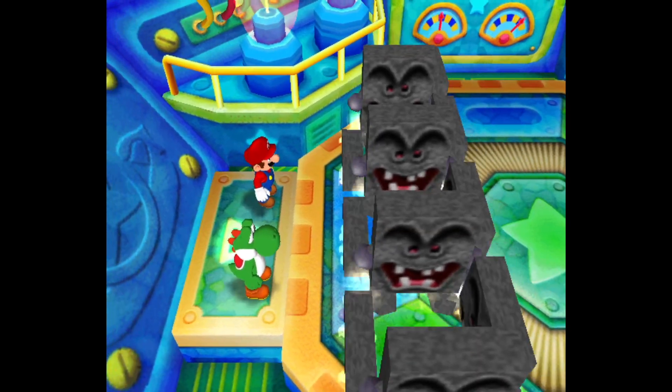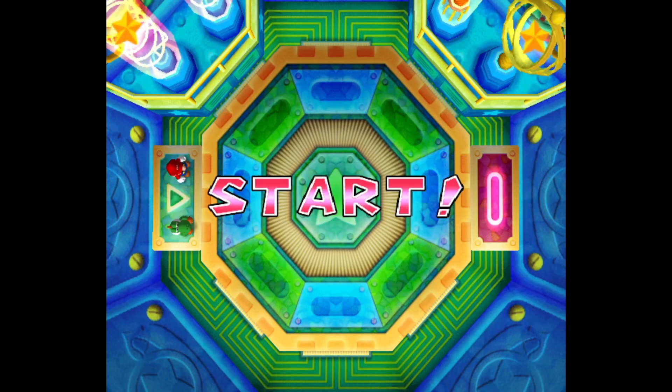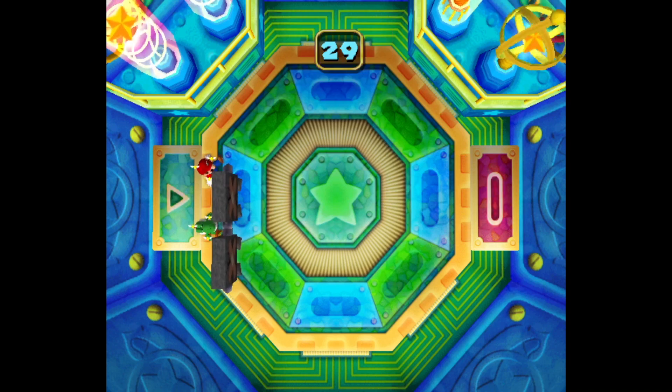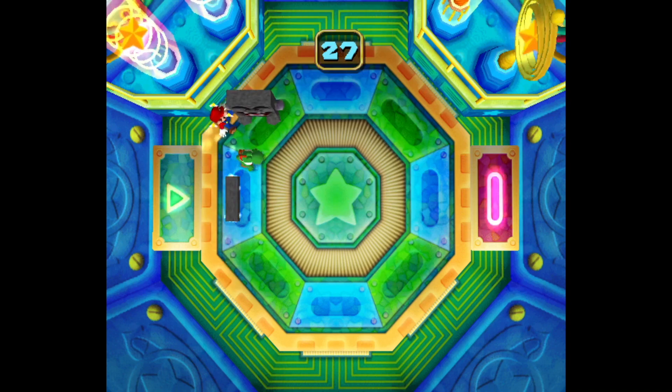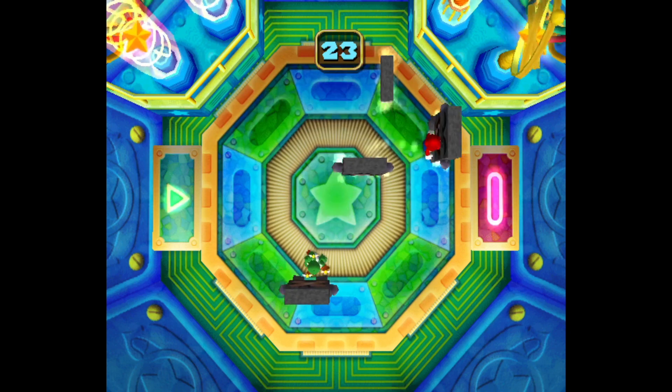Hello and welcome to another Mario Party 5 minigame review. Up today is the dual minigame Womp Maze. In this one, you and your opponent are trying to make it from one end of the maze to the other, but the catch is you can't see the maze until you're in it.